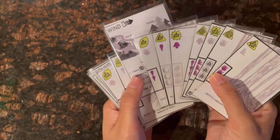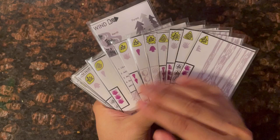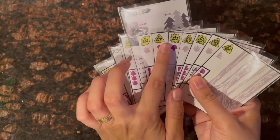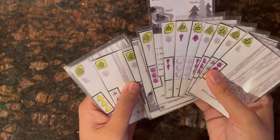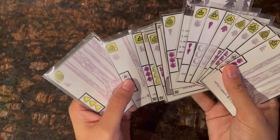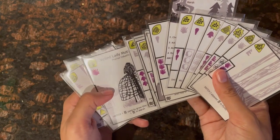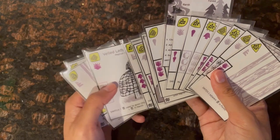I raise the wind card slightly to remind myself to take the move action later. The fungus that requires three granular spores is right here — I turn it over. The effect says: switch one card used to grow this fungus with one card in the marsh. There are only two marsh cards left, so I choose from those.